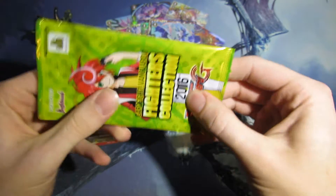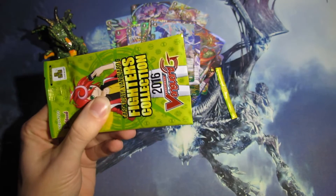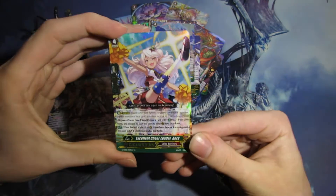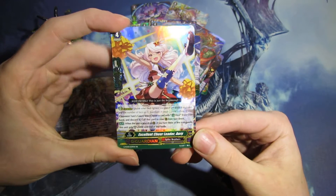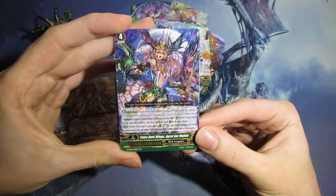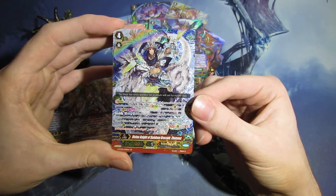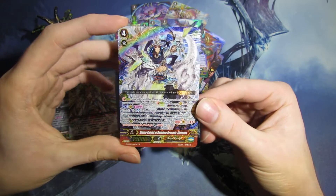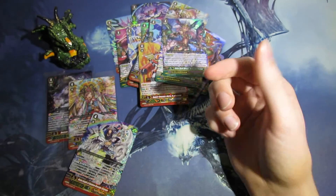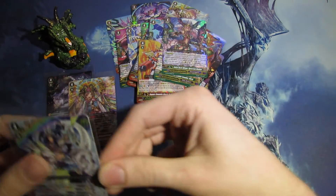No Kaguro Triple Rare, no Kaguro G-Guardian unless it's in this final pack. Come on, heart of the cards! We have Excellent Cheerleader for Spike Brothers G-Guardian. Is this a Kaguro? No, it's not — False Dark Wings, Aggret Bat for Dark Irregulars G-Guardian. And G-Rare Divine Knight of Rainbow — I don't know the full name — something for Royal Paladin. Because we need Divine Knights of the Rainbow. What's your superpower? I make rainbows. I defeat my opponents with rainbows.